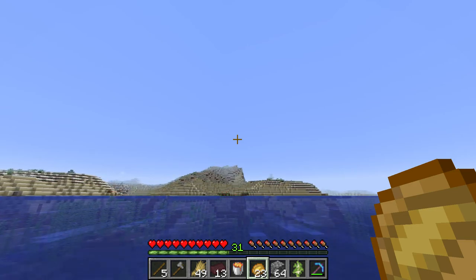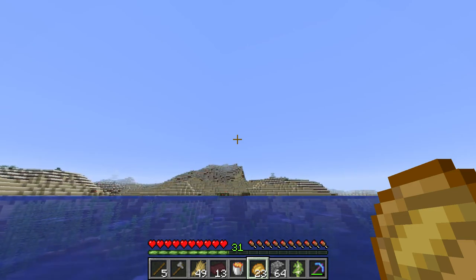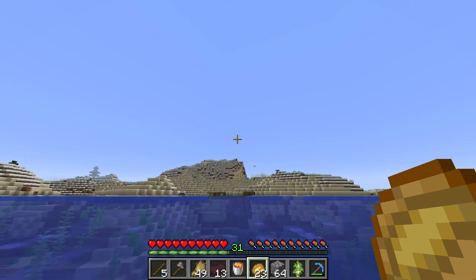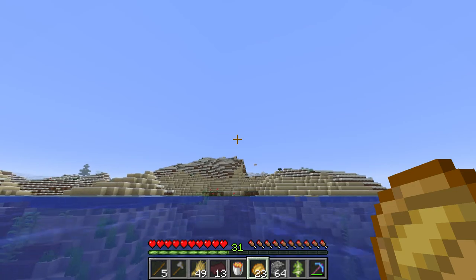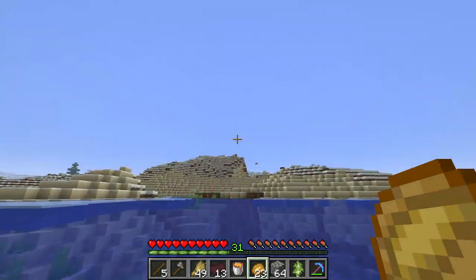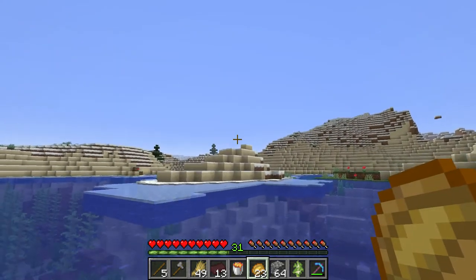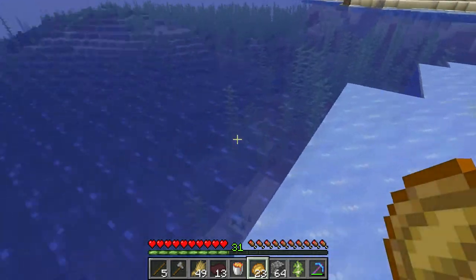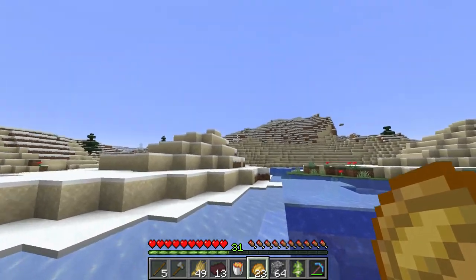Well, at least we got some scenery to look at — not like the old version of Minecraft that was just water and gravel and squid. Now we have fishies and pretty seaweed and kelp that grows on the bottom and all that stuff. Oh, it scared the living daylights out of me — there's a ravine down there.